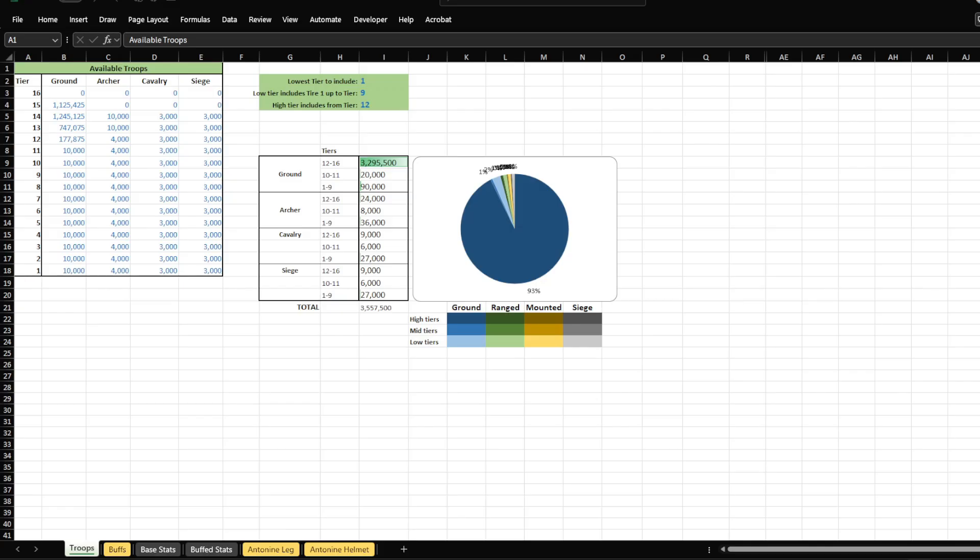When you have a buff, it doesn't apply to a single layer — it applies to a full army, so the number of troops matters too. The base stats are the same for everyone, but marches and armies can be very different for different players. This is the tool I made. The first thing you need to do is enter the number of troops you have in the situation you want to consider — for defense, this will be your total troops, but for an archer attack, it would be your archer march preset.